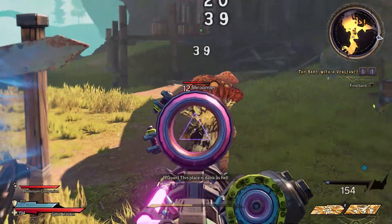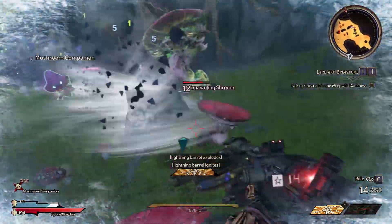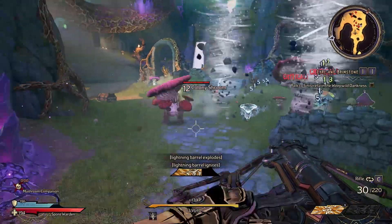At the end of the day, pick whatever tickles your fancy, and have fun shooting, looting, hacking, slashing, and casting. For more tips and guides on Tiny Tina's Wonderlands, be sure to check out thegamer.com.